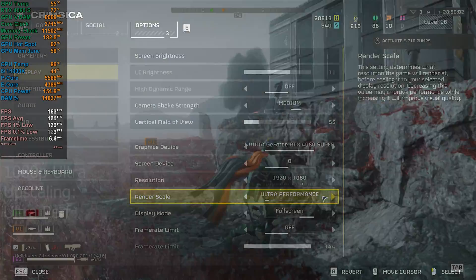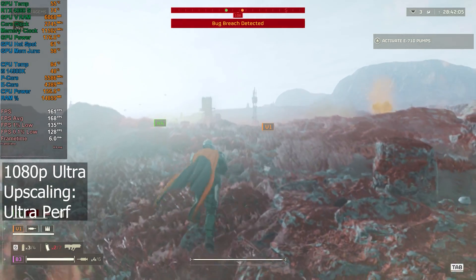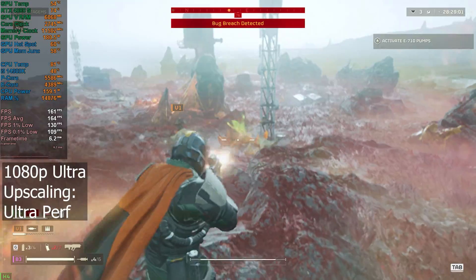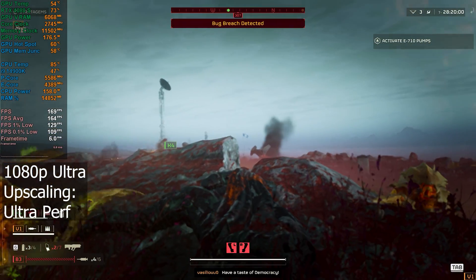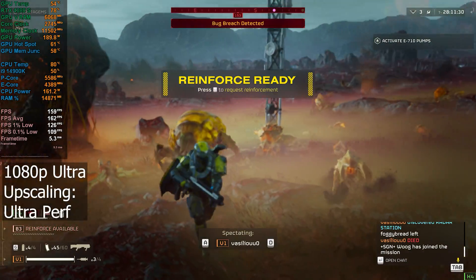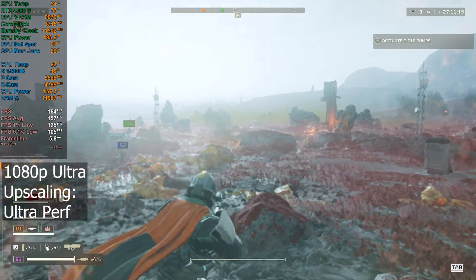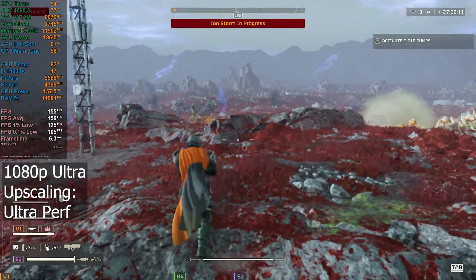I'm now going to test with the upscaling set to ultra performance at 1080p, and look how bad this image is. This is horrendous — it's hurt my eyes. There is no way you can play like this, and it's not even really giving us any FPS gain because GPU usage has come down to 70%. This has got to be some of the worst ultra performance upscaling I've seen in a long while, especially at 1080p. We're rendering at an insanely low resolution. We're actually getting less FPS than we had at quality because usage has dropped so much — almost 50% CPU usage, up to 160 watts on the CPU.